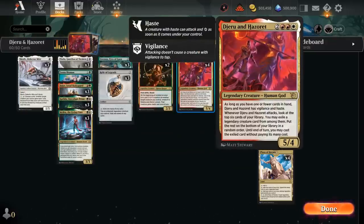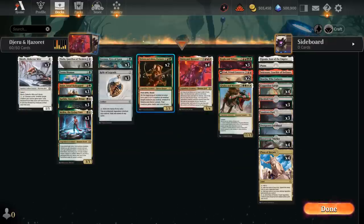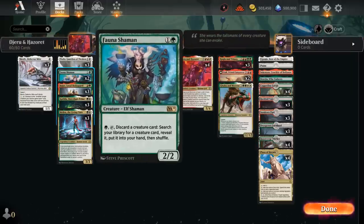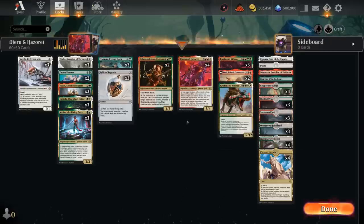Even if we're not empty-handed, we can give creatures haste using Halana and Elena, the partners, granting +1/+1 counters and haste until end of turn. For added redundancy, I'm also playing two copies of Fauna Shaman — the only non-legendary creature in the deck. For 2 mana, green, tap, and discard a creature card, we can search our library for any creature card, which can also help find Jerun and Hazoret if we don't have one.